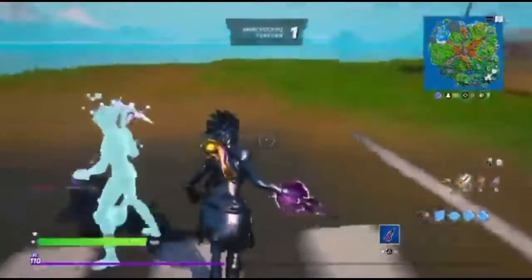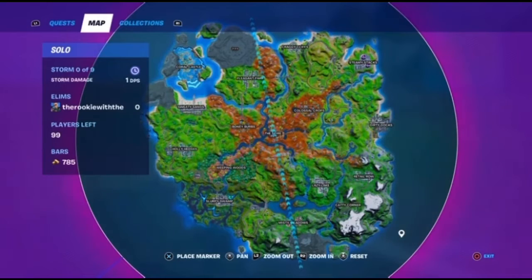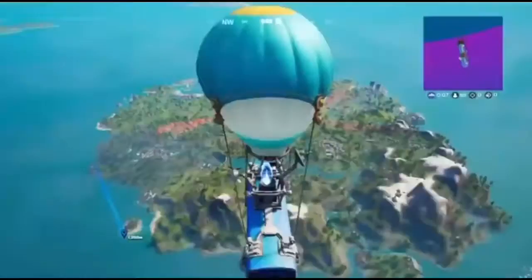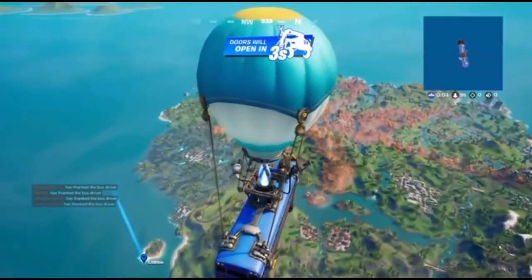Now, where you want to go — you want to go down here, not up here. It's a tiny island; right now it's down on the side of the map. It's very small, but you'll recognize it when you see it on your own map.